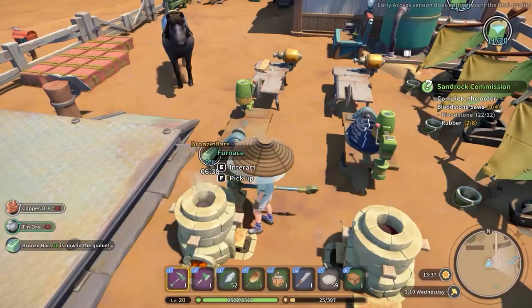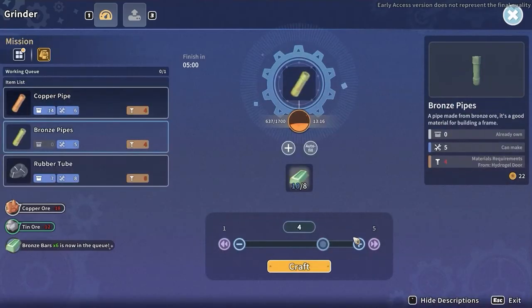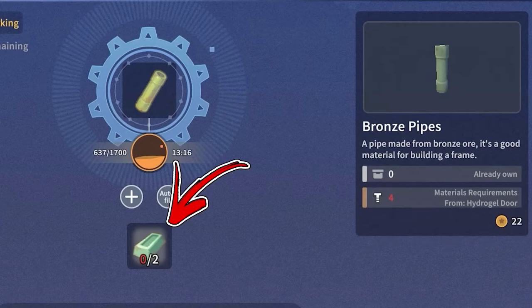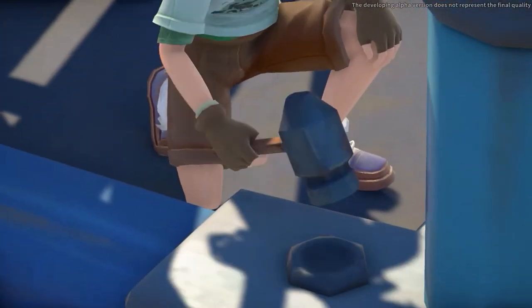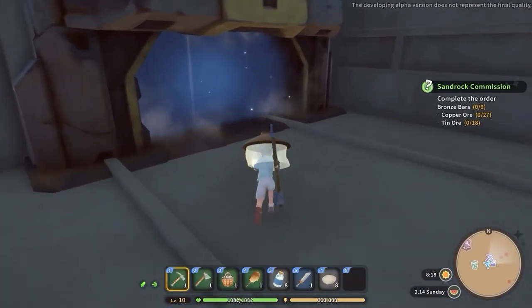To obtain bronze pipes, you have to interact with a grinder. This will allow you to access its recipe that will require two bronze bars to produce one bronze pipe. To obtain the bronze bars, you have to progress in the mine storyline until you build a crane lift that will allow you to access the Abandoned Ruins.